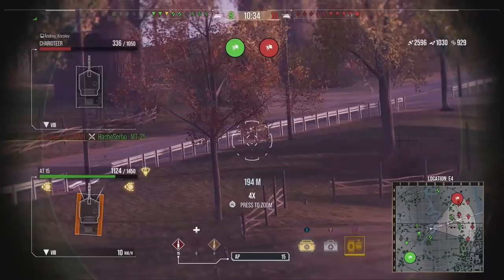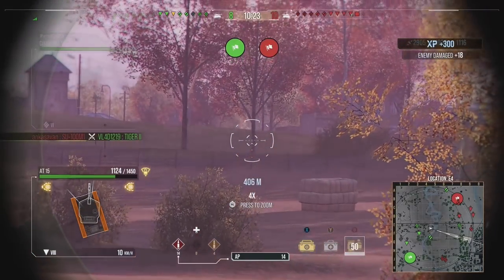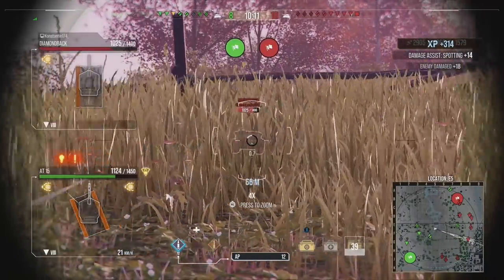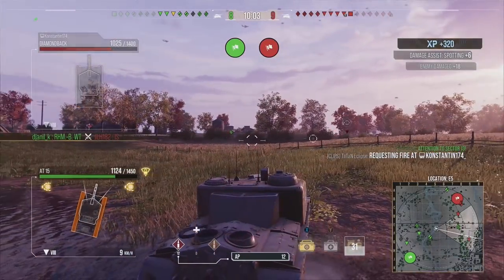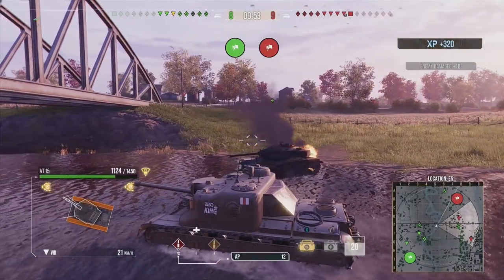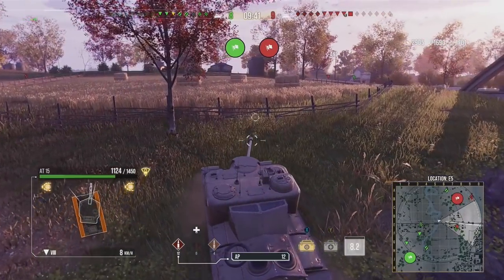Anyway, back to the gameplay — 2500 damage and we're in the middle of the map, which is quite possibly one of the worst places to be. The AT15 has terrible gun elevation to the point where you can't even raise the barrel on a pretty normal slope, so it's not great for working ridge lines. And those huge cupolas on top — the two bulbous things — get penned pretty much every single time. Against tier 10s with premium rounds they can go straight through anywhere on the front of your tank, even the superstructure.